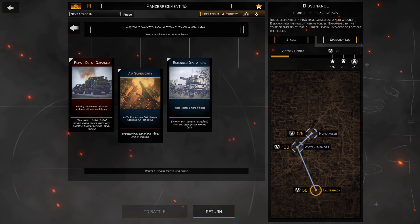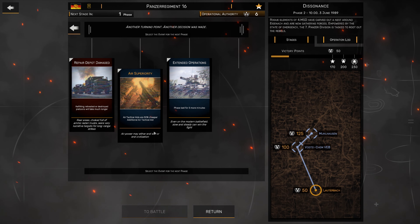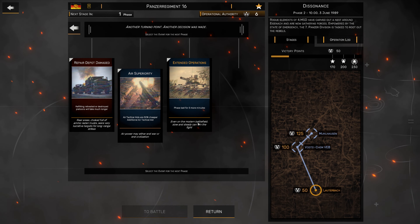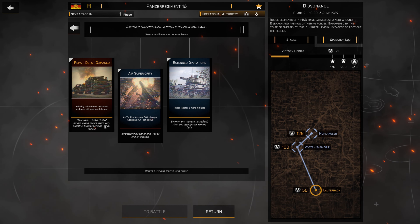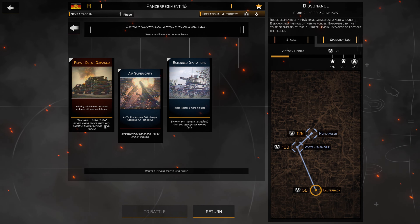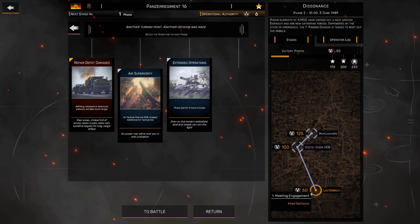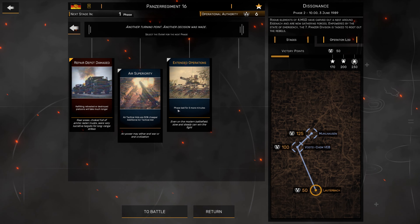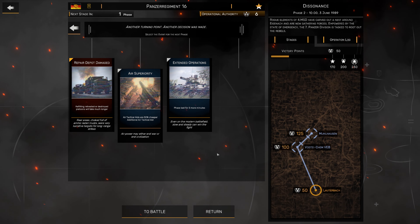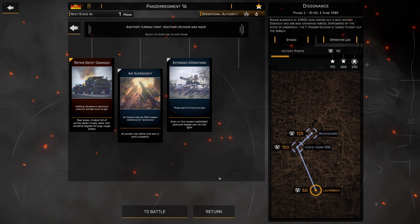Let's go to events. We've got a few events going on here. We could get air tactical aid 50% cheaper, which is quite good, or get five minutes longer in the phase. Or we could take a negative event, which means refitting retreated or destroyed platoons will take much longer. I'm actually going to take the negative event for this engagement - this is a pretty easy phase. I want to keep the positive ones for when we get further into this engagement.